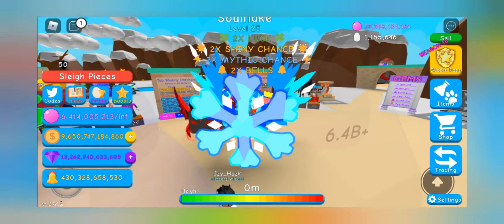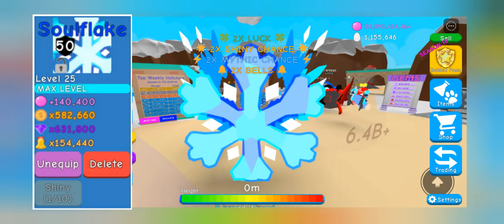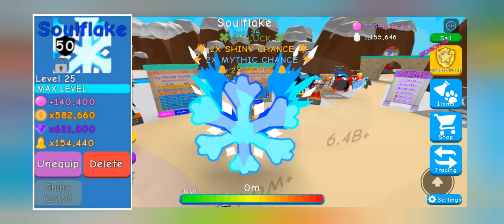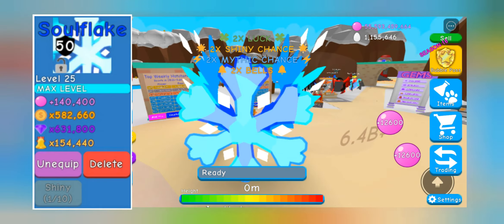This is the stats of it — stats and look wise, this looks awesome. It gives a decent amount of currencies. It has some nice floating wings, and the design of the pet is great. This also has a crystal kind of outer covering.